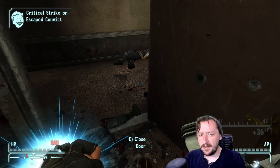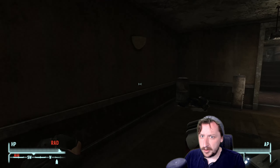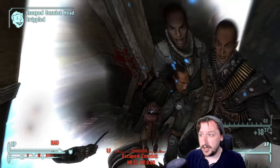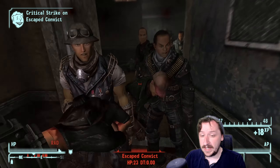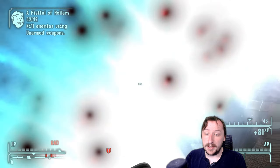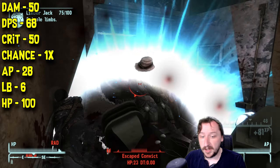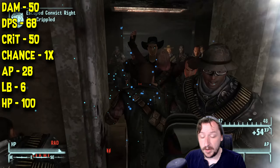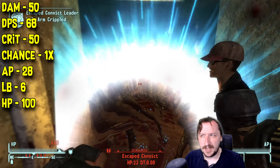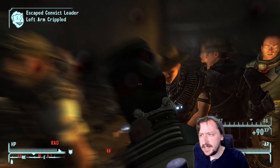Let's go over the stats of the Displacer Glove. This one requires 100 Unarmed and 4 Strength to wield — fairly low Strength, which I think is one of the biggest bonuses. It doesn't take very much Strength for this to be effective, and 100 Unarmed you can rush pretty fast, especially on a dedicated unarmed build. It does 50 damage on hit, 68 damage per second, 50 crit damage same as its regular damage, a 1x crit modifier, costs 28 action points, weighs 6, and has 100 item HP.